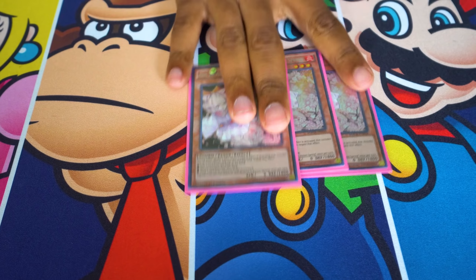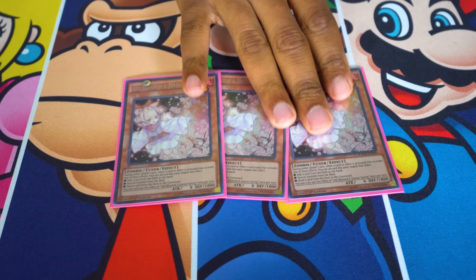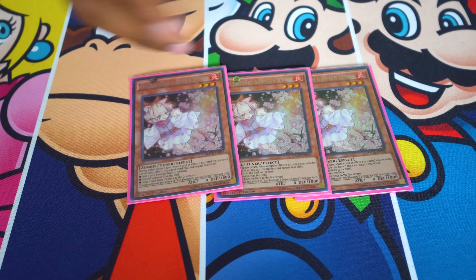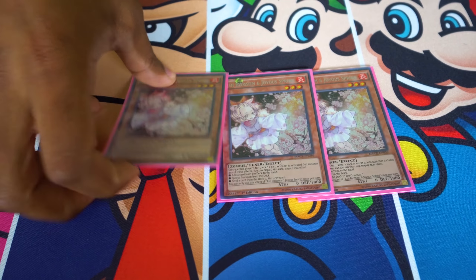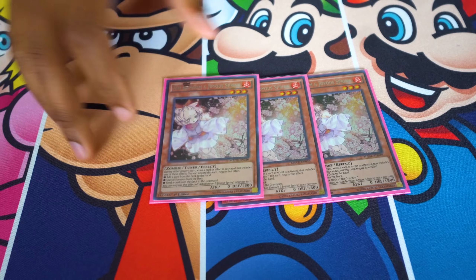Next, triple Ash Blossom, because it's an OTK deck. We're always trying to stop our opponent from doing things that might hinder us on the next turn. There's not much that gets past an OTK deck besides a lot of negations and field presence, so Ash just kind of helps slow it down and forces them to play through cards they don't want to.